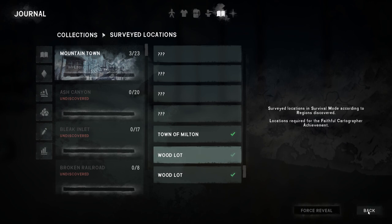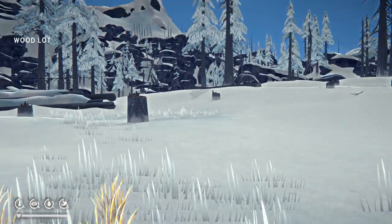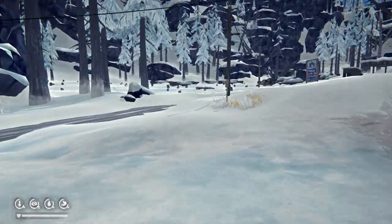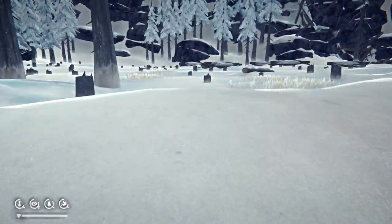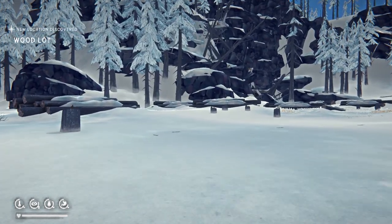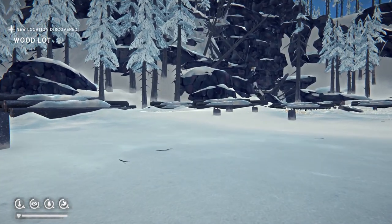So the other one is in the north. Woodlot number one, this is number two, we're going to number three. Hawker gas station right there. There we go, woodlot. We've got all of them.